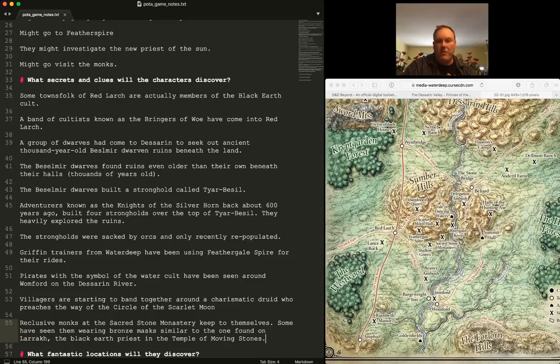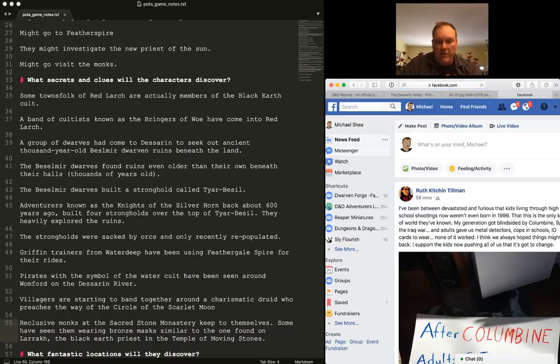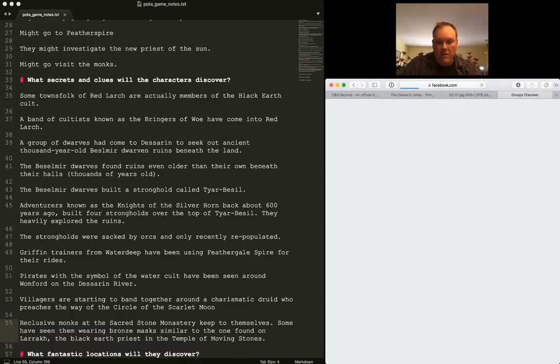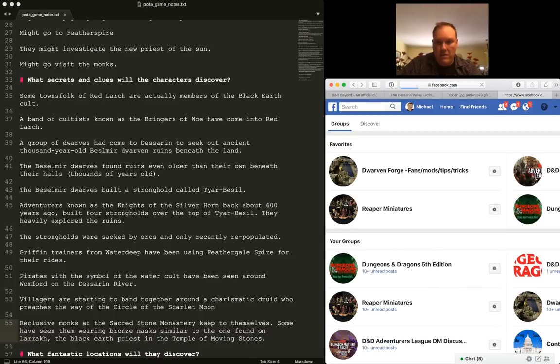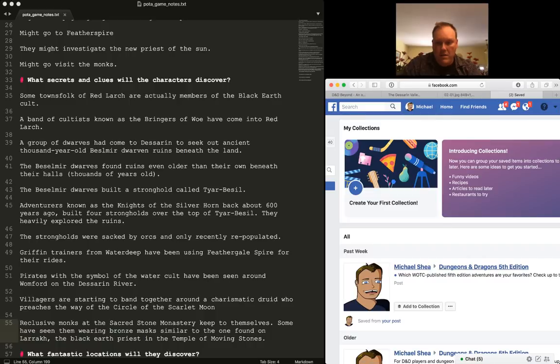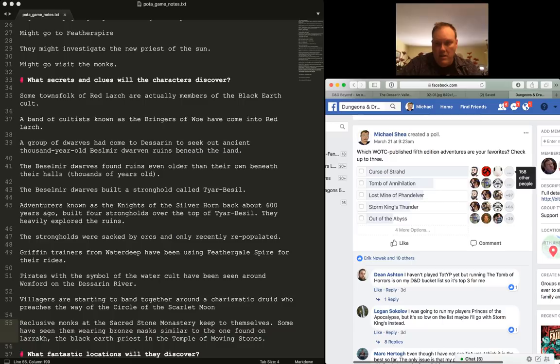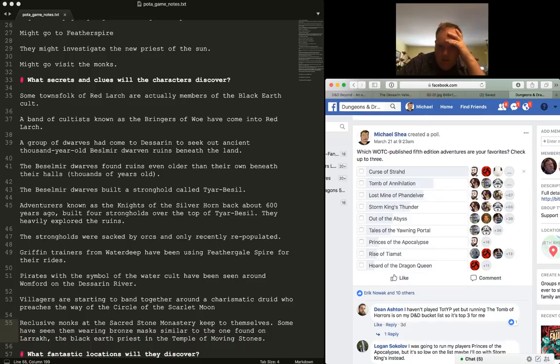Curse of Strahd is my favorite D&D adventure that WotC has published, Tomb of Annihilation I think is second. I ran a survey recently showing that. Princes of the Apocalypse is third from the bottom in the poll, but I like it — even if you just say forget the plot, I'm going to steal these dungeons, it's got like 12 or 13 dungeons in it. Just for the maps it's really good, and it's got a great intro and a great regional map.